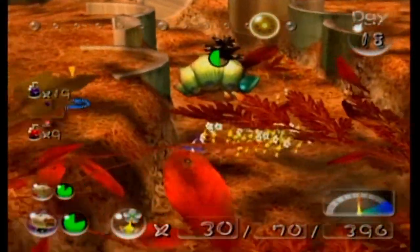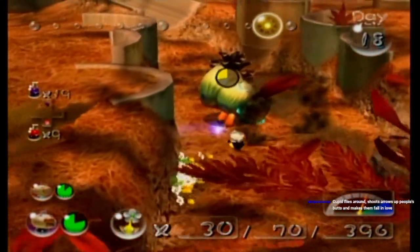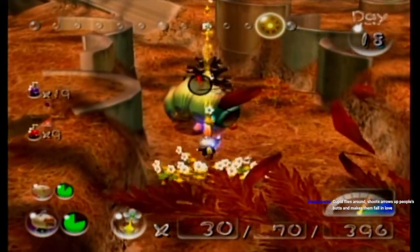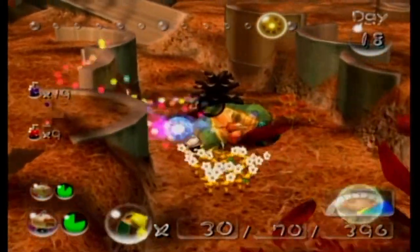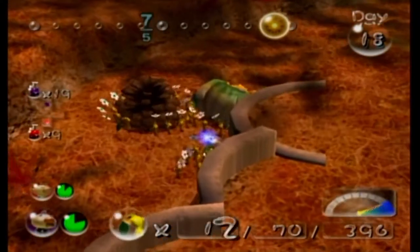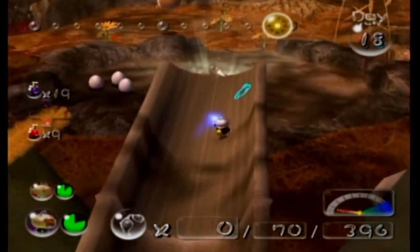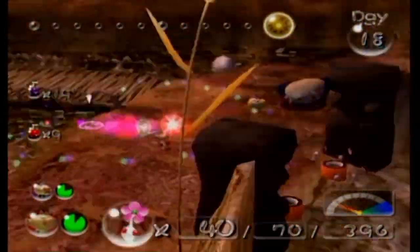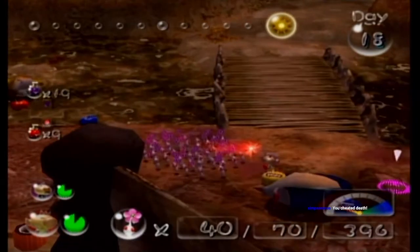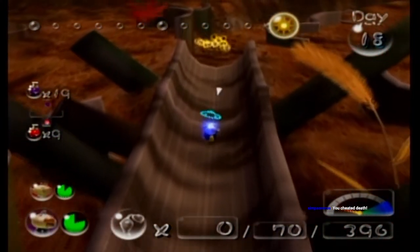Get off the pinecone! I hate how close to death we were there. Up here is one of the holes. Get out of there! Okay, that was way too close. Apparently that slope was easy to fall down, but not the other ones. I cheated death.